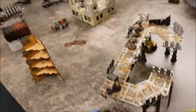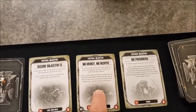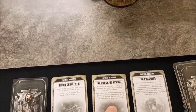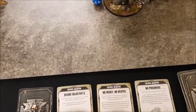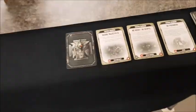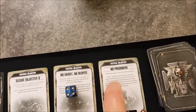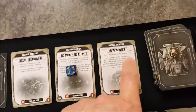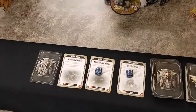Space Marines turn six objectives: Secure Objective Six — didn't do it. Destroyed at least one enemy unit this turn — yes, the Annihilation Barge, the Necron Warriors, and the Tomb Blades — three units. No Mercy No Respite and No Prisoners both trigger for three units destroyed, giving d3 each. Rolling d3 for No Mercy — two. Rolling d3 for No Prisoners — three. Five points for the Space Marines in turn six.